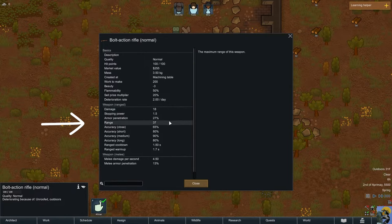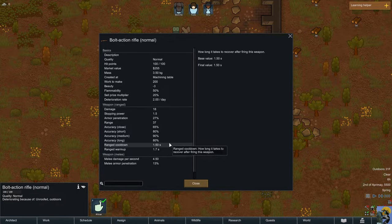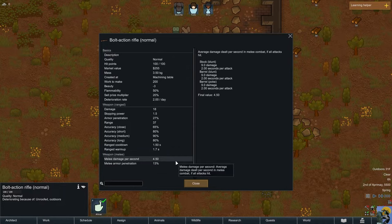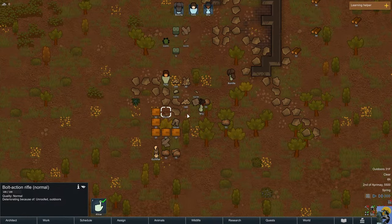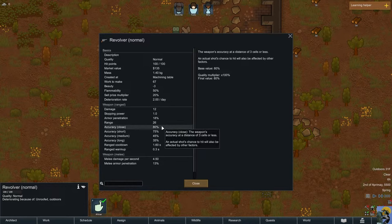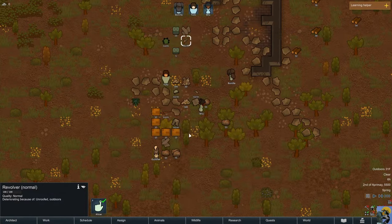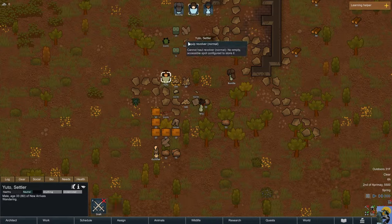The bolt-action rifle does 18 damage with a range of 37, and has much better accuracy at medium and long range, worse at short range. It also shows fire rate, value, and melee damage. The revolver does 12 damage with a range of 26 — it's better at close range but less damage overall. So we give Mu the bolt-action rifle since she has the best shooting skill, and Yudo takes the revolver.